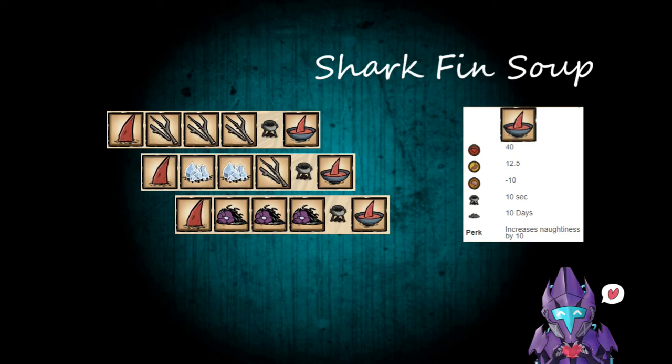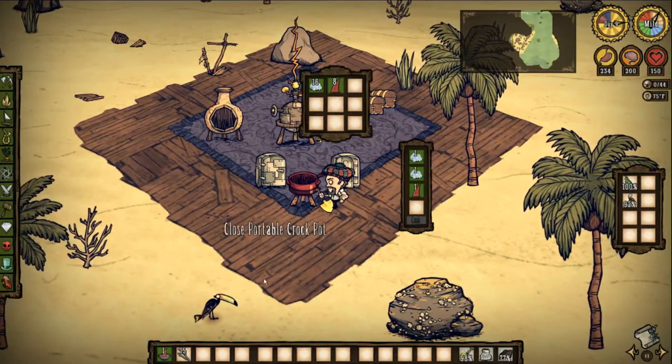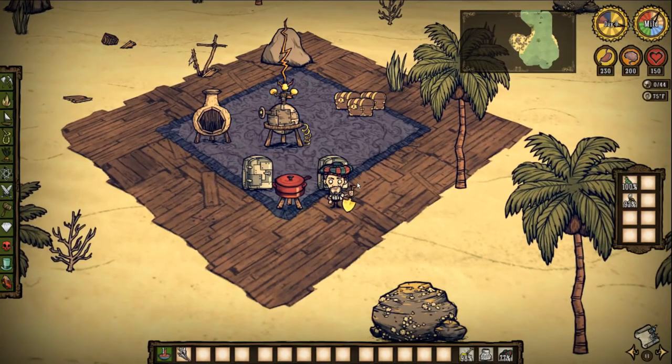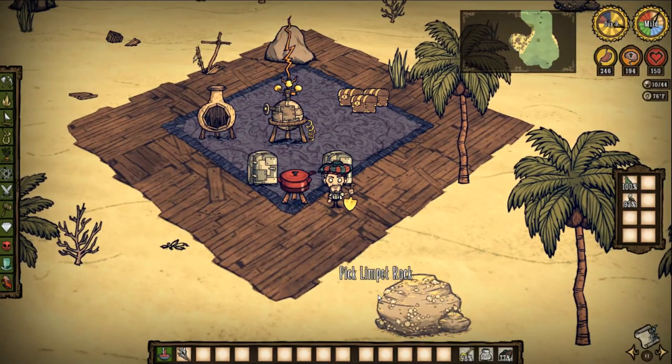Sharkfin Soup — a really good one. 40 health, 12.5 hunger, negative 10 sanity, 10 seconds in a Crock-Pot, 10 days to rot. And a funny perk: you get 10 naughtiness every time you eat it because Sharkfin Soup is bad. All you need is a Sharkfin and 3 fillers — you can put 3 monster meat, twig, ice, whatever you have. It's more of a funny joke than anything.